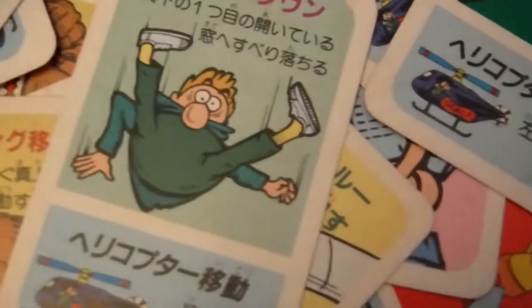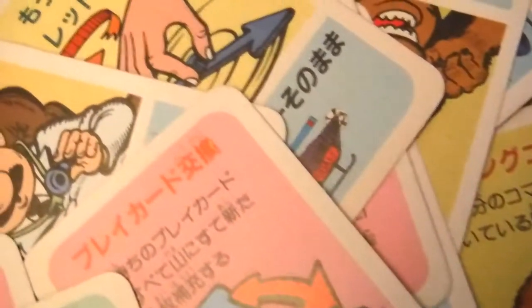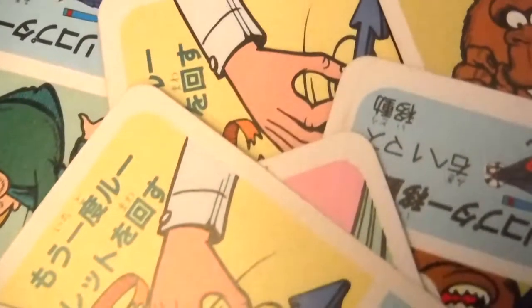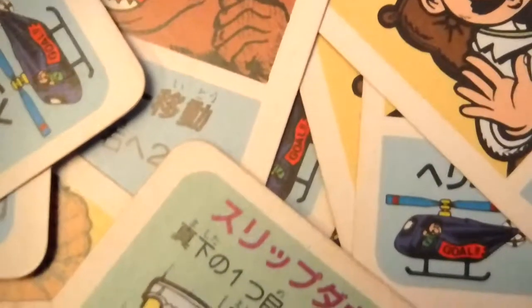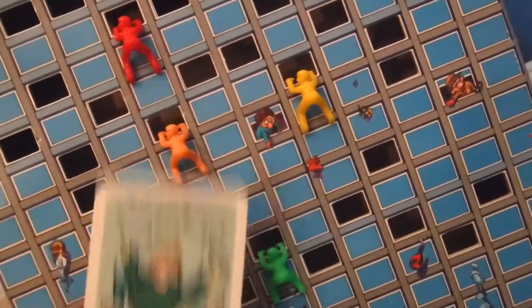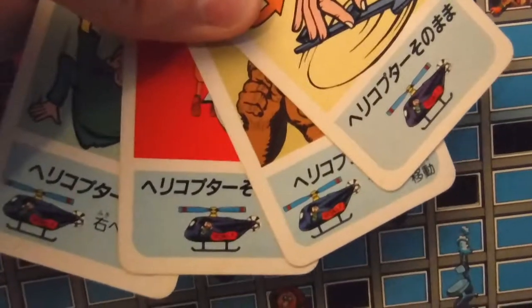The other main components of the game are the crazy cards, which provide not only additional hazards but can occasionally yield powerful cards that change the course of the game. There are seven different types of crazy cards. You have the slip down cards, which cause your pawn to fall down to the first, second, third, or fifth open window directly below you. You have the move helicopter cards, which cause the helicopter to move one, two, three, or five spaces to the right or left, or move three spaces in either direction.